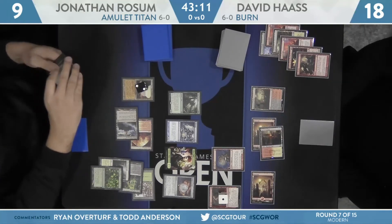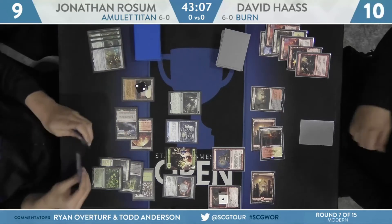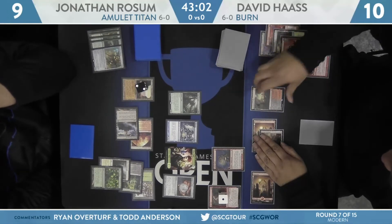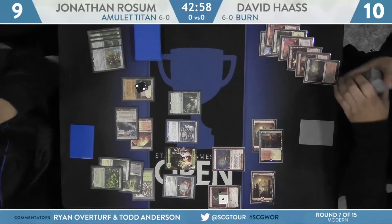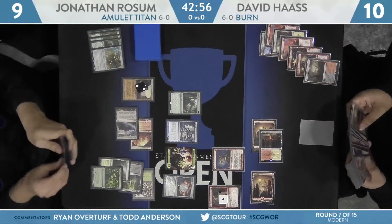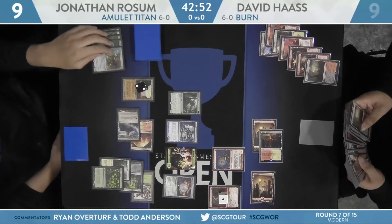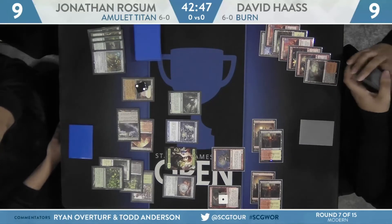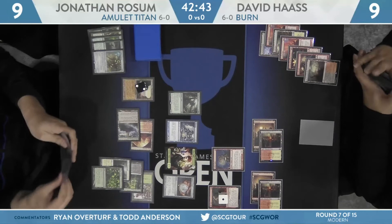Amulet Titan showing up pretty regularly these days. We have been seeing a lot of Plant tokens — a lot of Amulet Titan in the Modern format right now. That's 8 damage going unblocked. David Haas will fall to 10 here. Haas is going to crack that Bloodstained Mire falling to 9. He's going to need a pretty big turn here. He does at least have that Rift Bolt coming off suspend — could potentially lock this up on his turn and likely needs to win this turn.